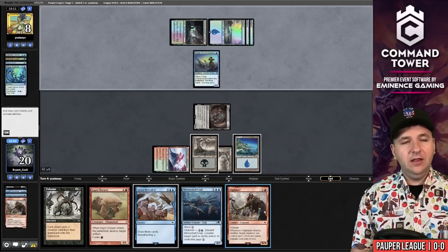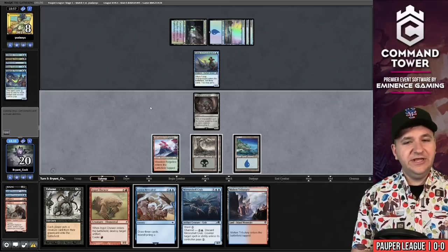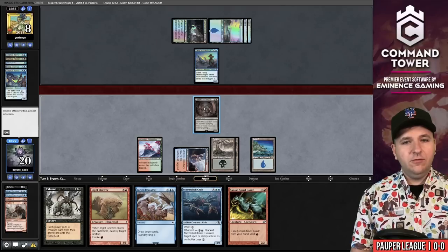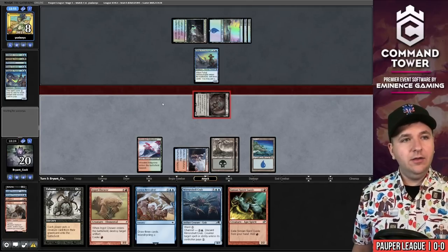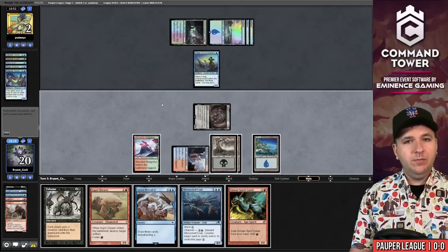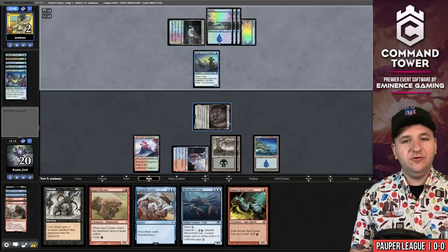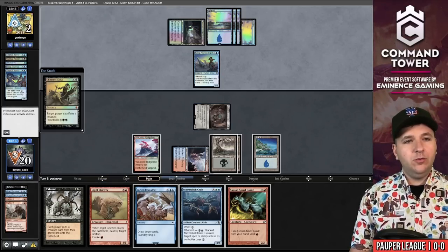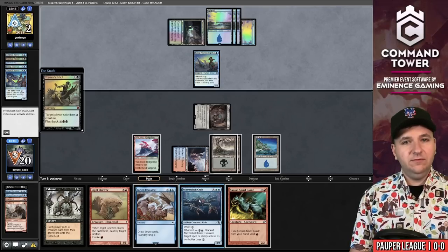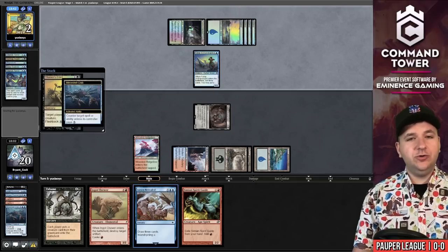End step — we'll cycle the Oliphant and grab the Tributary this time for double blue. They discard a Terror. Simian Spirit Guide. If this connects, they'll go to two, and now Snuff Out has to be hard-cast for the rest of the game. We'll pass. If our opponent plays an answer to Troll, we can tap them out with Meershell Crab into Lorien Revealed — that's the game plan, because it gives us a turn to resolve our draw-three.